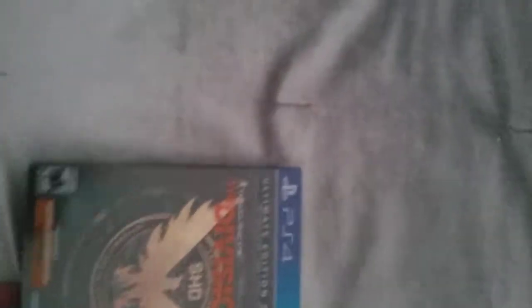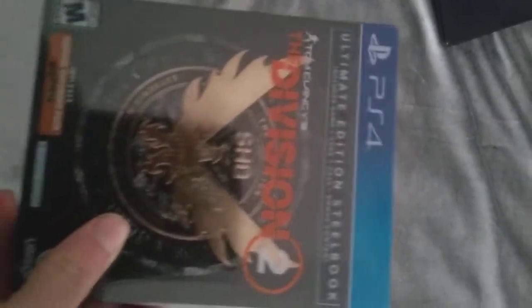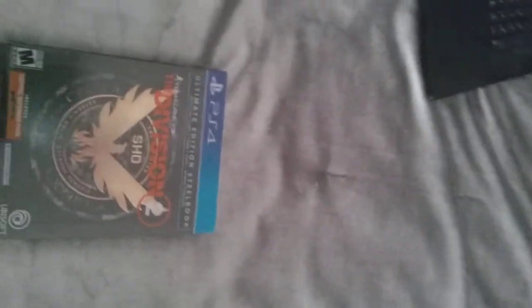And Ubisoft, not just two months ago, did the collector's edition for Division 2. So this is Division 2 as you can see — it's a steel case, it's a really nice case. On the back, outside of the plastic, it actually has the Gettysburg Address written on it, and on the inside it has Abraham Lincoln. Very nice for $120 — it's kind of what you expect to get for $120.